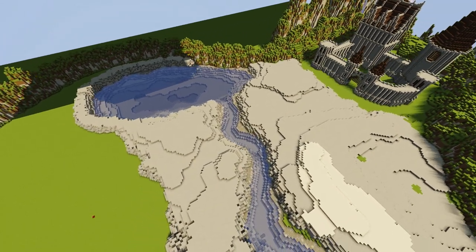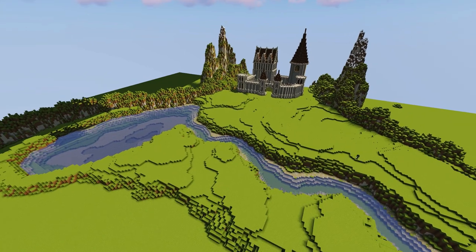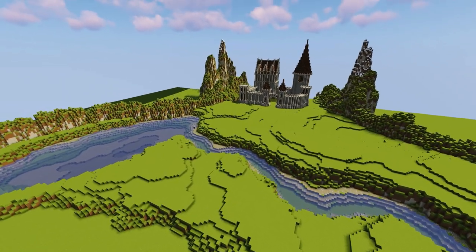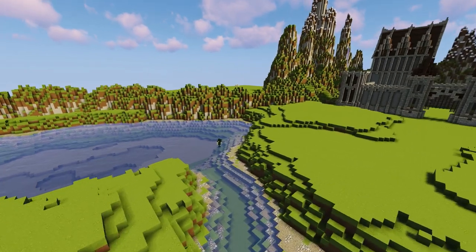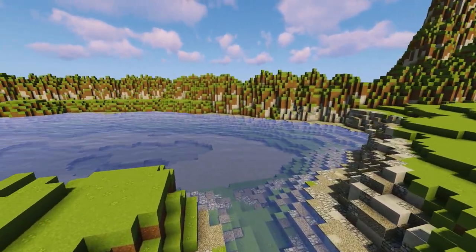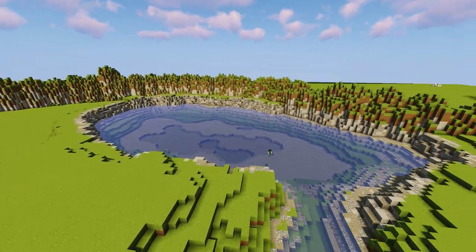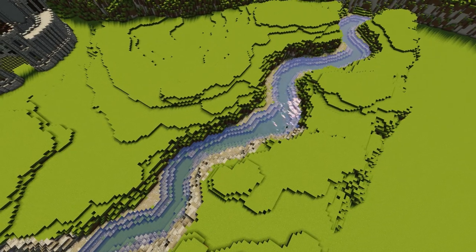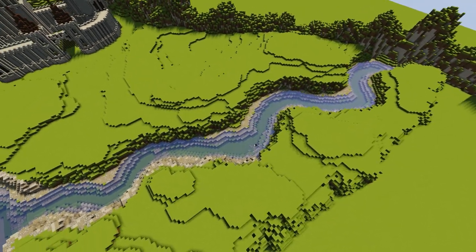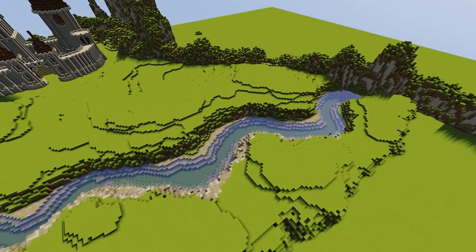Starting where we left off, we're going to be finishing up some terraforming here and naturalizing this whole area. If you want to know some of the commands I used, check out my last episode — all the commands you're seeing used now were given throughout that video, including adding this nice gravel, cobblestone, and stone combination to make these really rocky-looking cliffs.